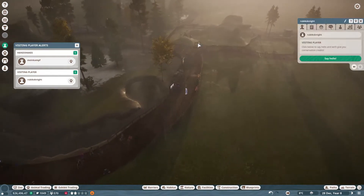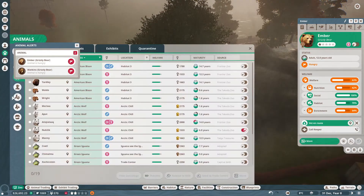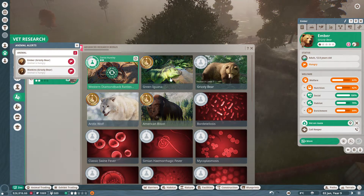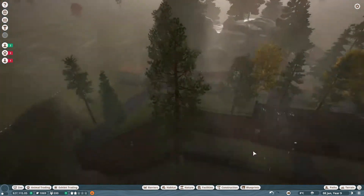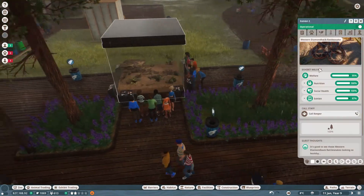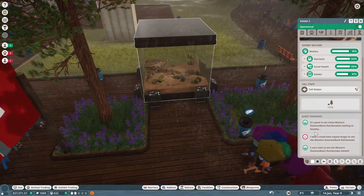More conservation credits — nice. Let's check on our research. We have some research complete on the rattlesnake. We actually have no research on our grizzly bears yet — that's why their enrichment is probably so low. Let's switch Dante over to our grizzly bears, because I feel like it's pretty good for the rattlesnakes and they're fairly happy anyway. They're all really happy — no more enrichment is needed. And it really seems that a lot of people are liking them.